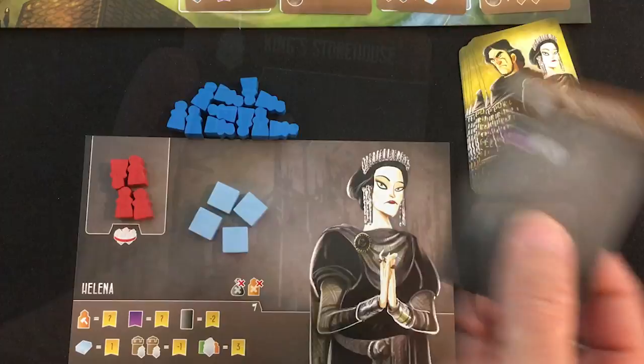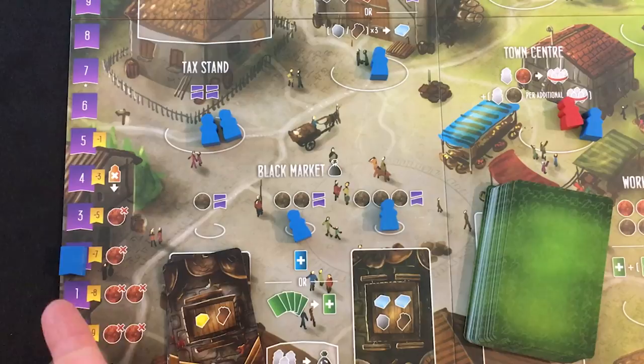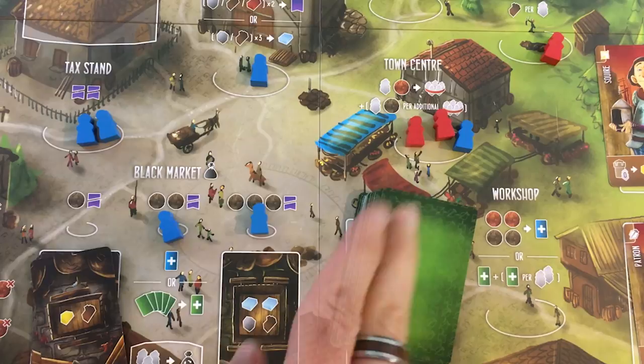The AI goes to the king's storehouse — a straightforward action but one you don't want to let them repeat. They gain one virtue per worker there — in this case just one. But if I let them stay, the second worker moves them up two, then three, then four. Might want to capture there. In fact, yeah, let's go to the town center. In one and two player mode with two or more workers there, you can pick from two different locations.